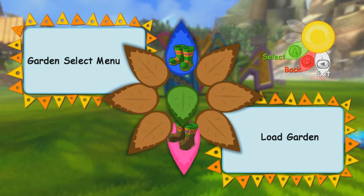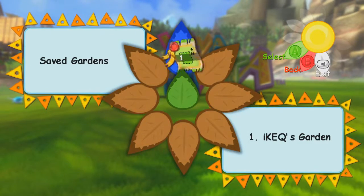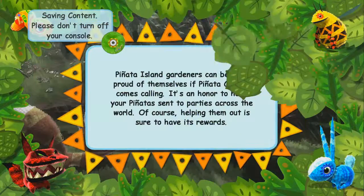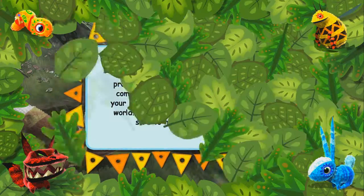I went into the game and did the tutorial introductory stuff first just to get that out of the way, so that has already happened on my garden. That stuff is some of the boring part of the beginning, so I want to skip over that.